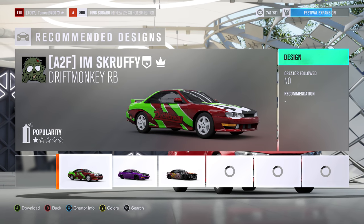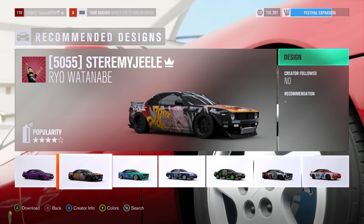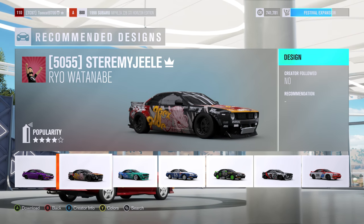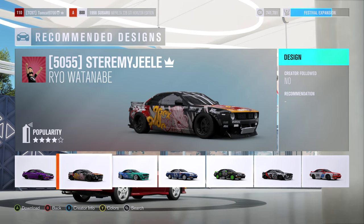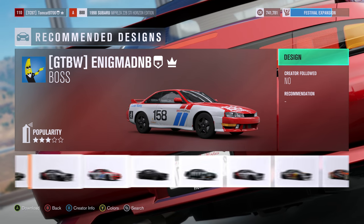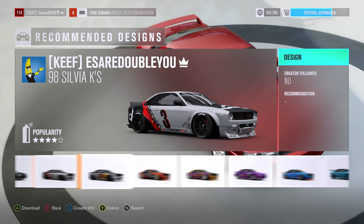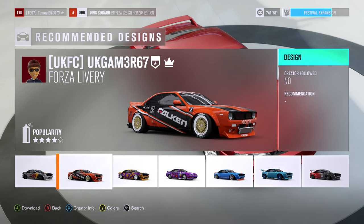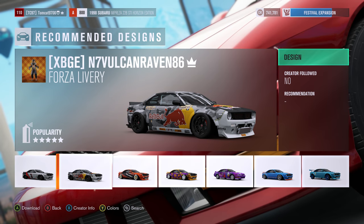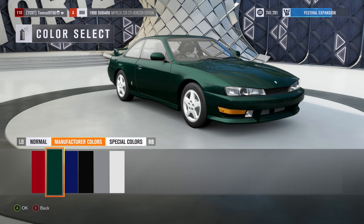Now, when I saw this car come out in the trailer, I was really excited for it, not only because you've got the boss kit, but because you've got the stock body as well. So you can pick and choose whether you want to use the stock body or the boss kit. It's totally up to you, and I think this is something that a lot of drift guys were really wanting and waiting for. So they're just continuing to expand the car list to a really awesome, amazing set of cars.